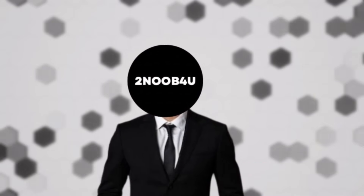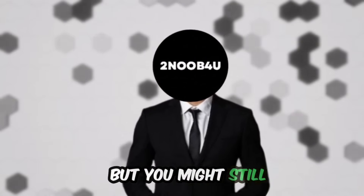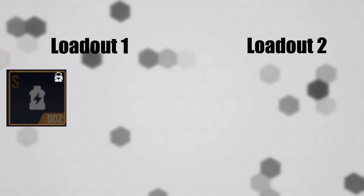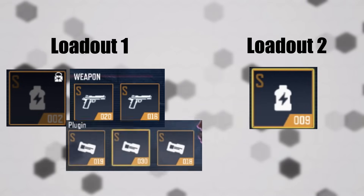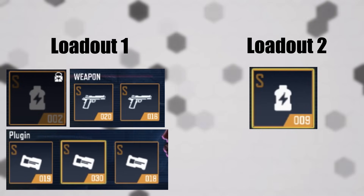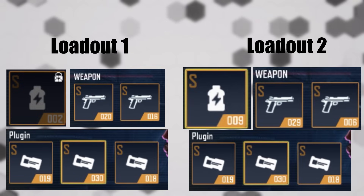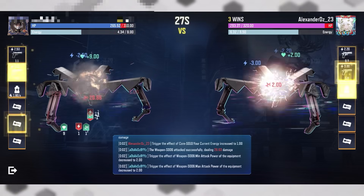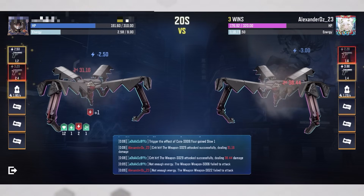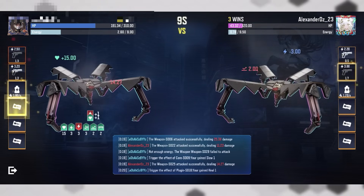With all of that, here are my 2 best loadouts which helped me secure over 100 wins in the Kumo-chan arena. Just a heads up — these loadouts are strong, but you might still lose 1 out of every 20 games depending on matchups. Loadout 1: Core S002 (or S009 if S002 is locked), weapons S020 and S016, plugins S018, S019, and S030. Loadout 2 (my personal favorite): Core S009, weapons S029 and S016, plugins S018, S019, and S030. Try these loadouts out and let me know in the comments if they helped you crush the competition, or if you have any other loadout suggestions, drop them below. Thanks for watching and I'll see you in the next video.